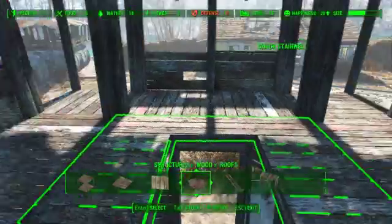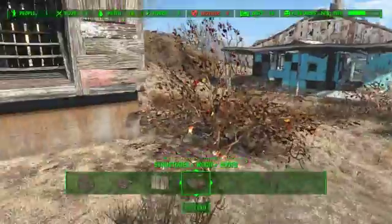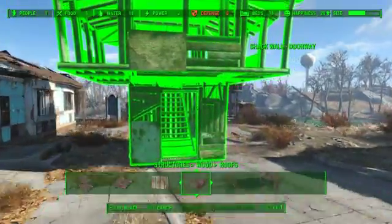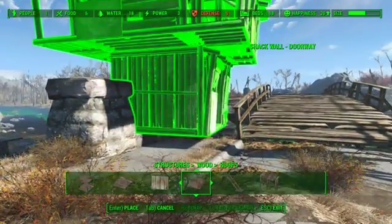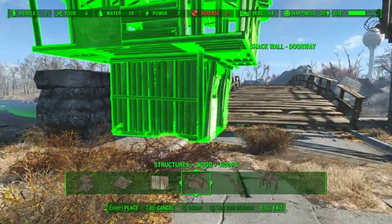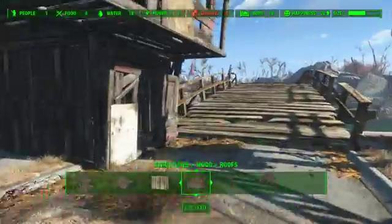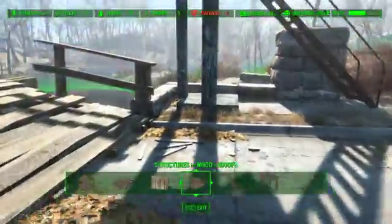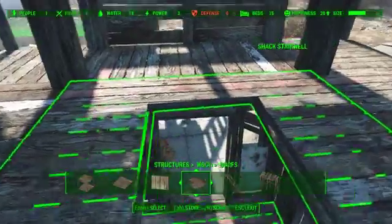You could even throw a sleeping bag or two up here. If you play survival mode, you can take the entire structure — you hold down the interact button and you'll select everything, just make sure it's far enough away from other stuff so it doesn't tag it as well. You could place it right here by the entrance to Sanctuary Hills, throw a sleeping bag up here so that if you were playing survival mode, you could easily come back up here, get a save in, and be done with it.